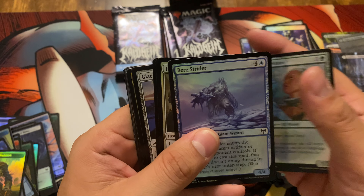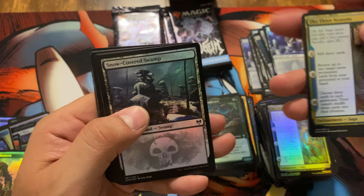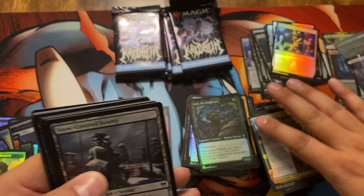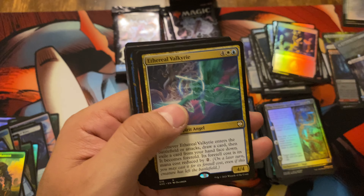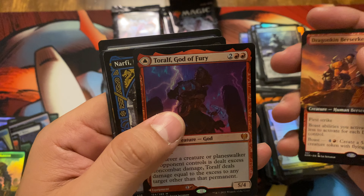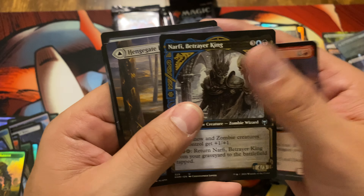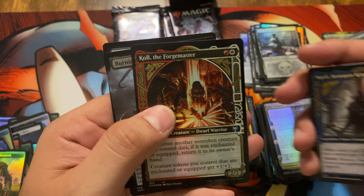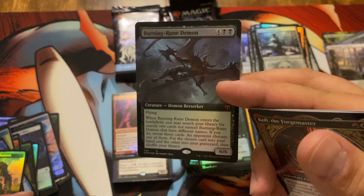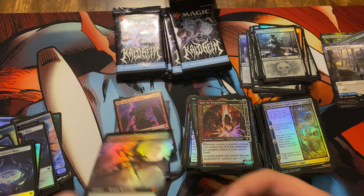Pack seven: Sculptor of Winter, Bergstrider, Iron Verdict, Demon Bolt, Glacial Floodplain, Frost Pyre Arcanist, The Three Seasons — and we just splashed the pot — Snow-Covered Swamp, Ethereal Valkyrie, Dragonkin Berserker, Toroth God of Fury — there's another Mythic Rare! Narfi Betrayer King, A Henge Gate Pathway, Cole the Forge Master — and we got Burning Rune Demon in a Foil Full Art, so that's another upgrade. I have that card but not the Foil Full Art variety.